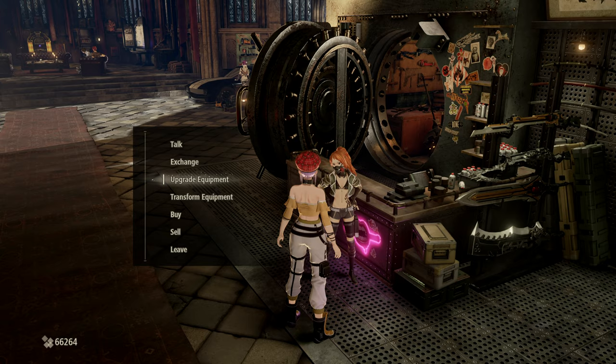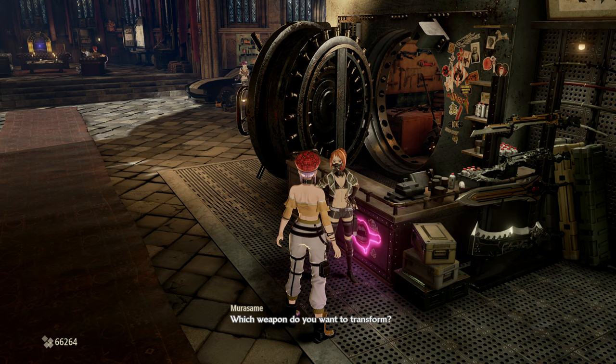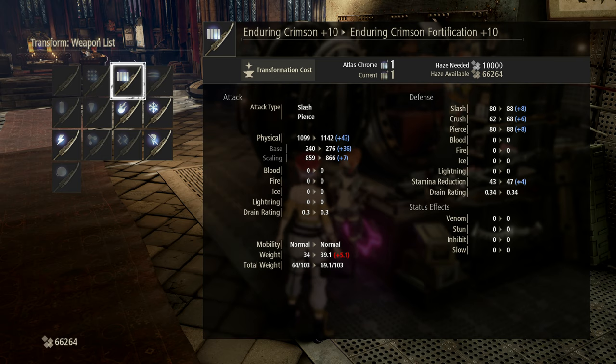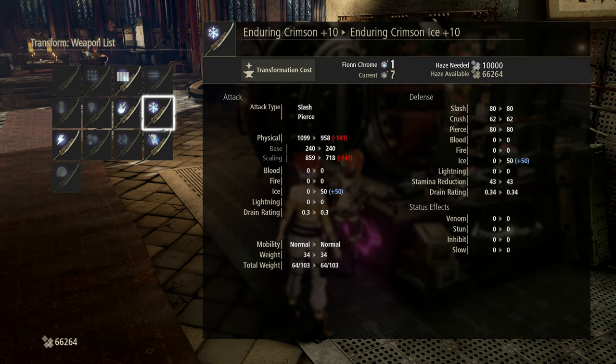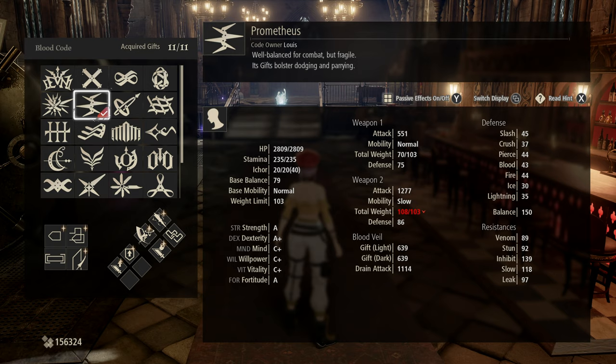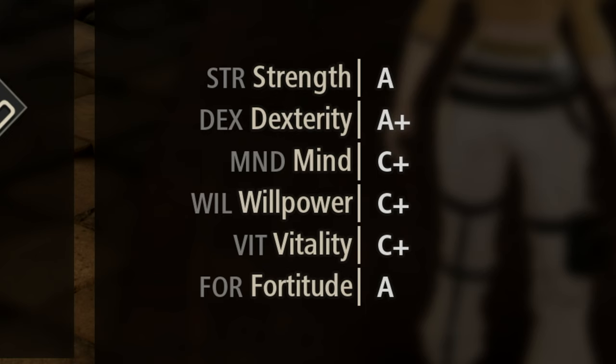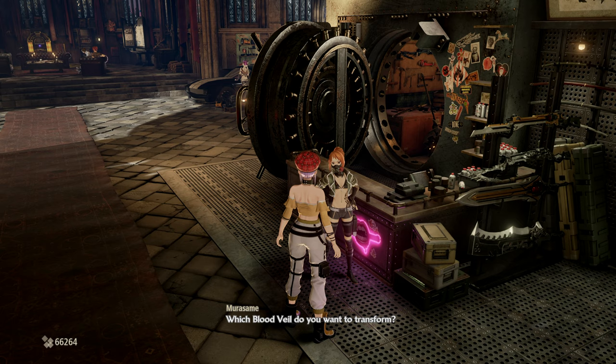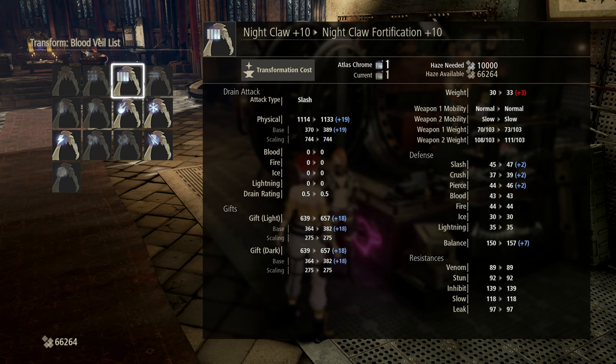It is possible to transform weapons and blood veils too. If you have some spare weight, you can use the Atlas Chrome — which you can buy with trading points from Yakumo — to make your weapon a little heavier but in exchange get more physical damage, better scaling, and better defences. You can sacrifice physical damage for elemental damage with various Chromes, like ice damage with the Fion Chrome. The Atlas Chrome is a no-brainer if you're not using your full weight allotment. If you have an amazing Dex or Strength build with great scaling — represented by A+, B, etc. in your Blood Code — you could even sacrifice the base damage of a weapon to boost the scaling damage, thus giving you more attack power without changing its weight.